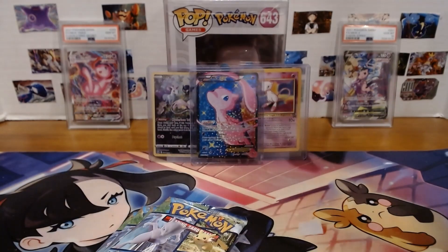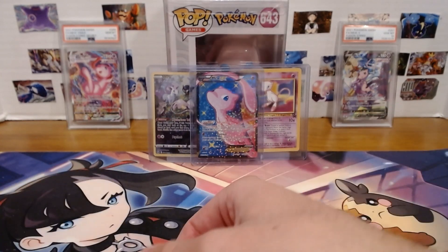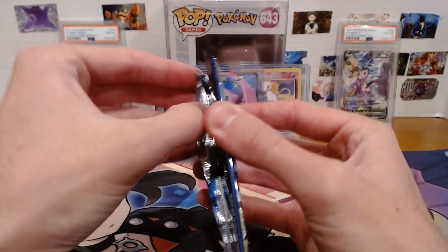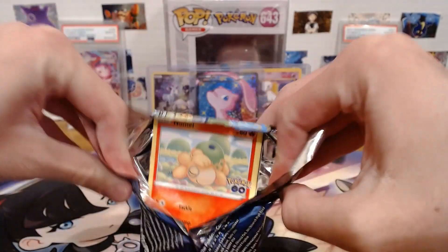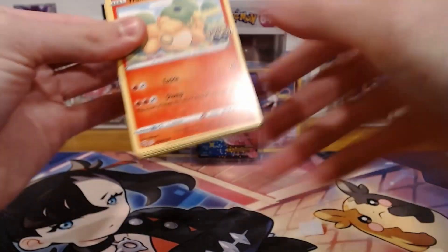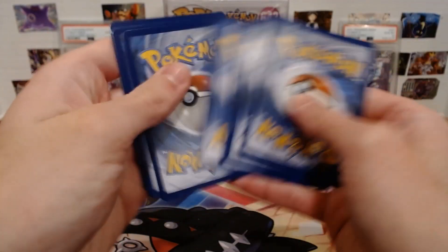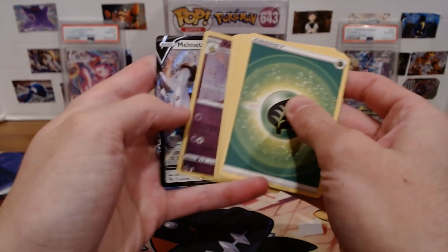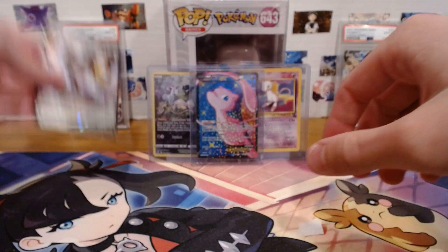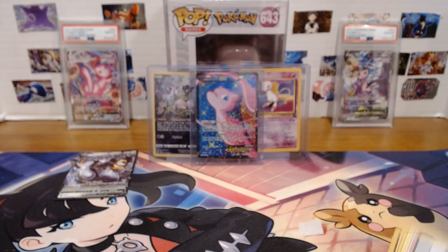Pogo has become pretty rare for me — I have not been able to find much Pogo. So let's get this first pack. And we have... Oh! Zarude and Melmetal Regular V. That is a Regular V to start us off. We'll take that — that's a pull. That's cool.